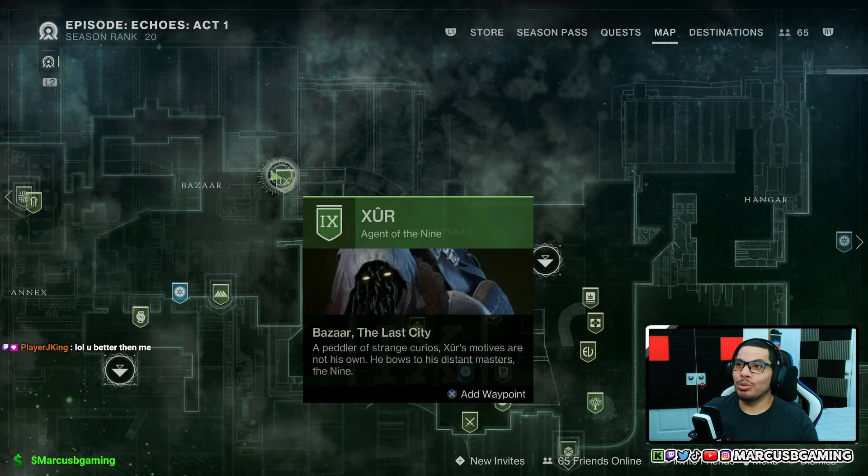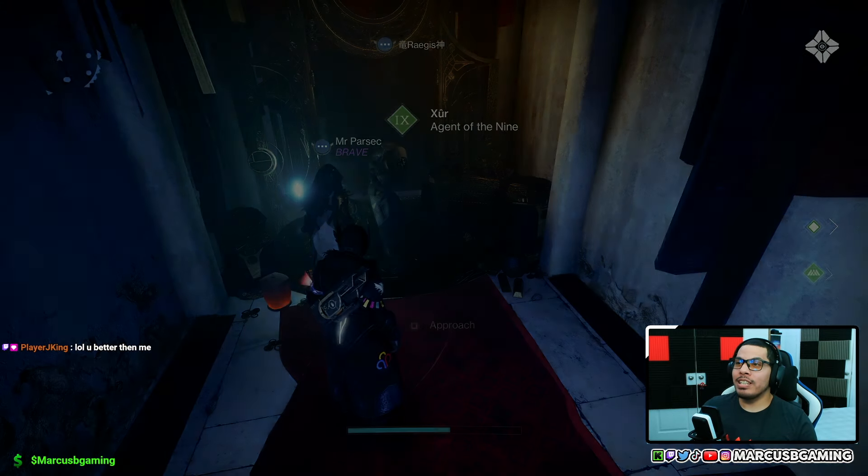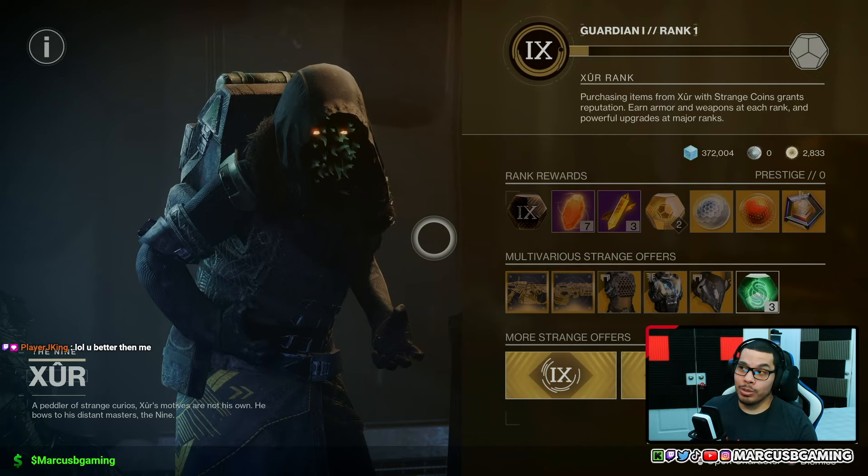Hey, good people. If you want to know where Xur is, he's always at the Bazaar in the Tower — you can see it on the map right there. And as far as what he's got for you this time: four strange coins.